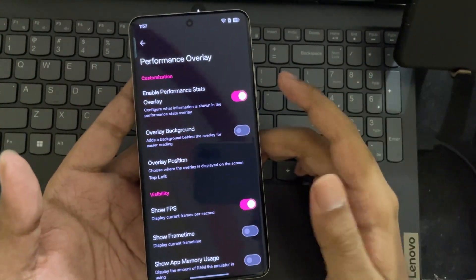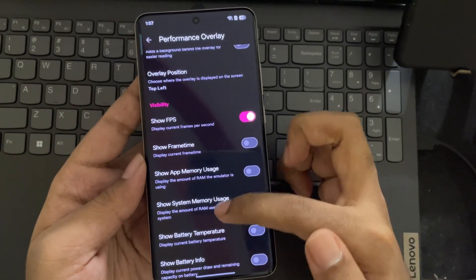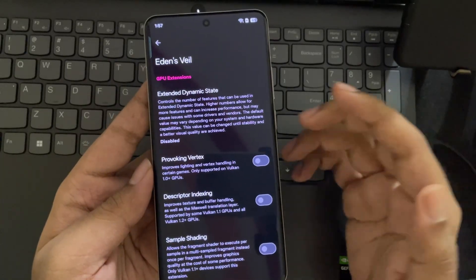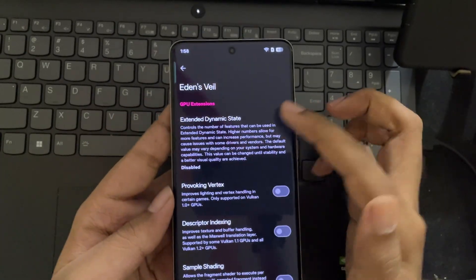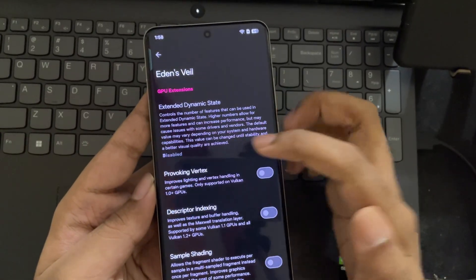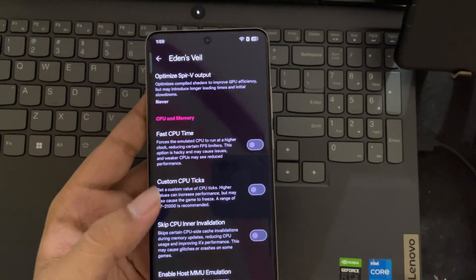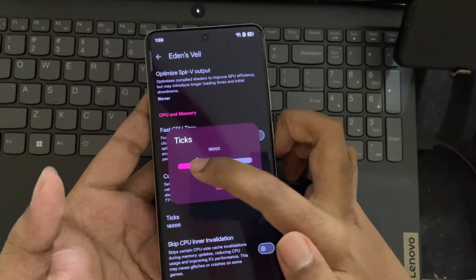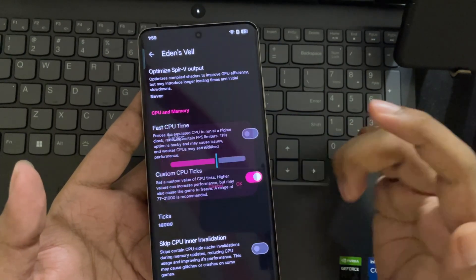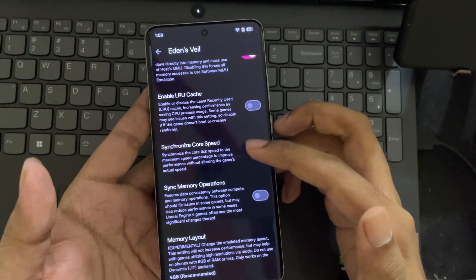Go to Performance Overlay — everything is set to Default, but FPS Meter is enabled. Let's also enable Memory RAM Usage. Now go to Eden's Veil and enable Dynamic Extended — this will improve performance, especially on a flagship device. Set Value to 3. Also enable Custom CPU Ticks and set Ticks Value to 4000 or 3000 range. These are the recommended settings; leave all other remaining things to Default.